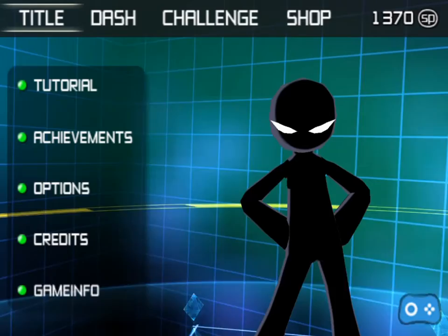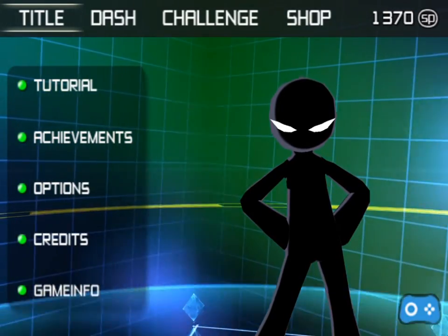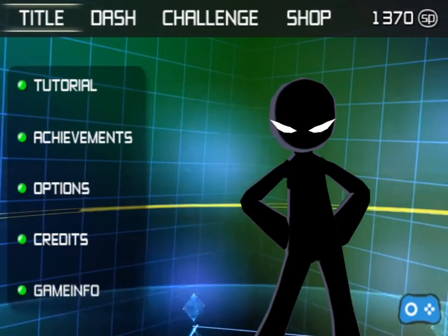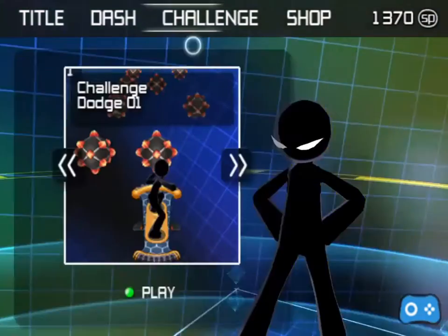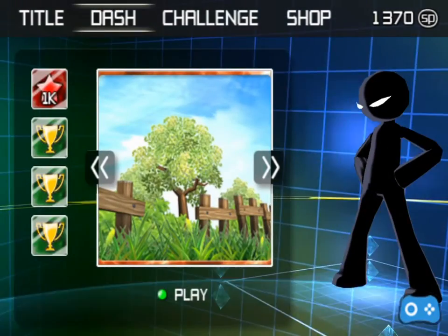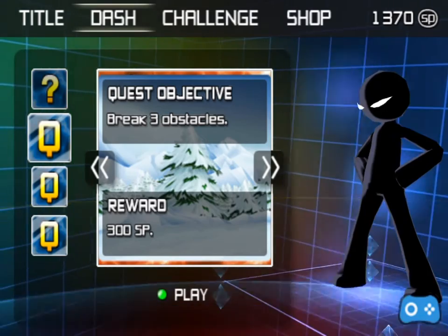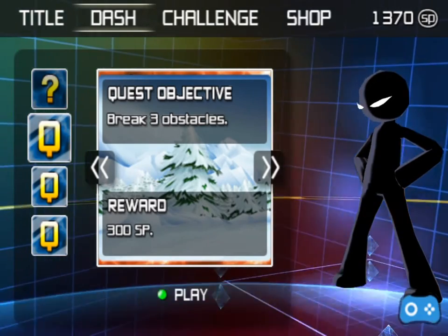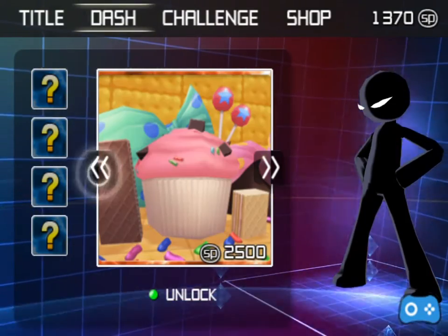Hello everyone! It is I, Zettkiller, back again with another video. Today we're going to be continuing playing Stylish Sprint. If you guys remember from last time, we completed the dash and we completed the green world. Then our objective was to open up the snow world, which we did, and today that's what we'll be playing until we unlock Cupcake World.